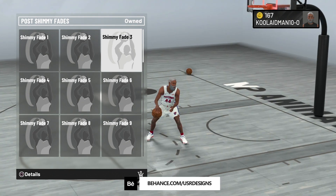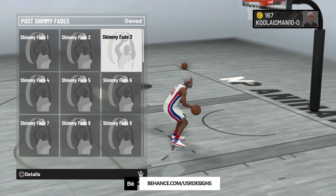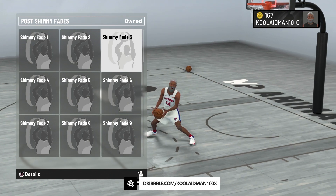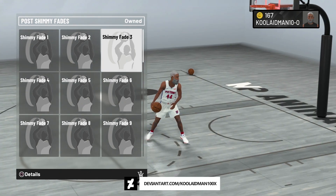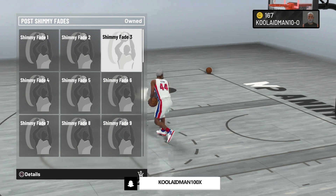Shimmy three — I don't like that fade on the right, it's not good. The left is decent, so you got to practice two different forms. The middle is decent — he shoots over his defender with a high arc. The left has a different fade too, so you've got four forms you need to learn. Not good.